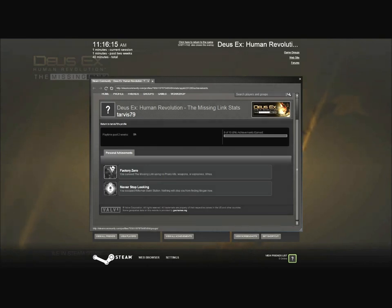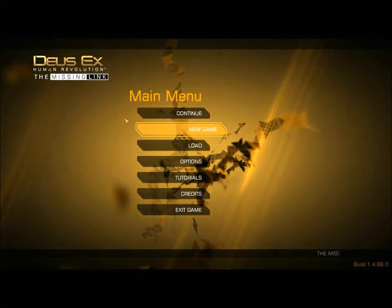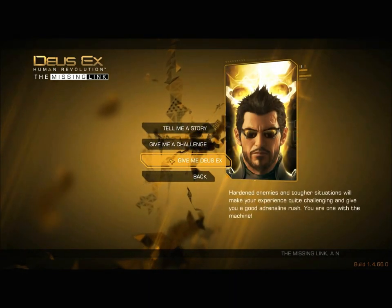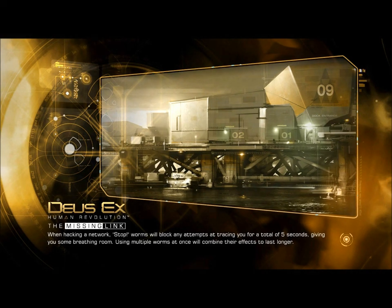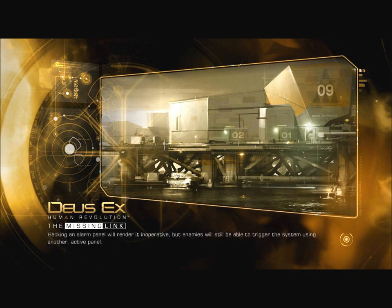There's also Never Stop Looking — you escaped Rifleman Bank Station, nothing will stop you from finding Megan now. The other eight achievements are hidden, but it doesn't really matter. Let's hit new game — give me Deus Ex difficulty. I like this bit of DLC; there's not a whole lot to say for it, it's just more Deus Ex, which I think is great because I love this game.